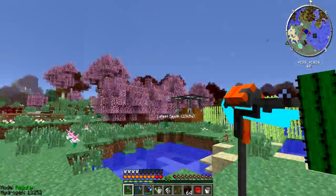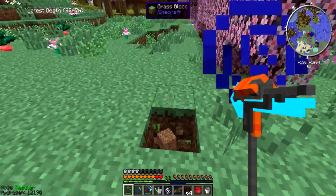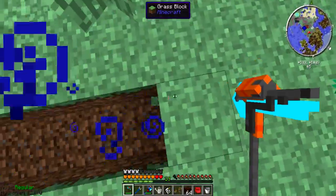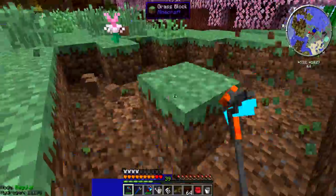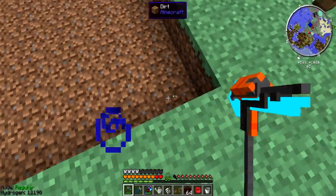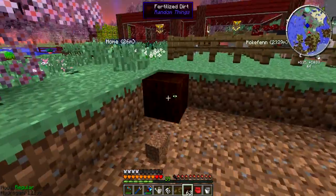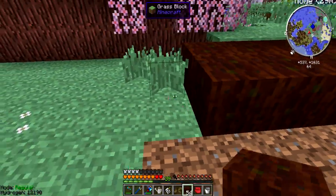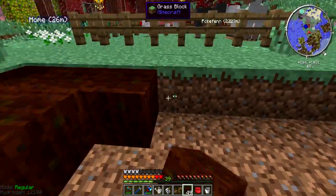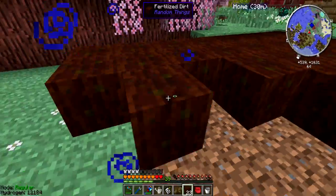This thing just looks like a freaking crystal from Sims — cool though. One, two, three, four — and then nine in this direction. I need to clear out this area so I can place the fertilized dirt. One, two, three, four, five, six, seven, eight, nine. I'll also hopefully not have too much difficulty automating this entire process, but we'll see in just a minute.